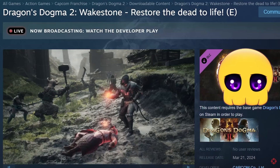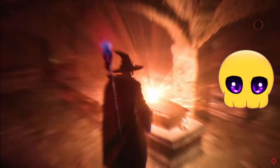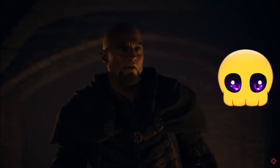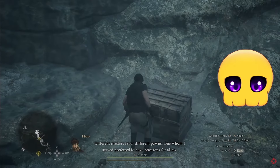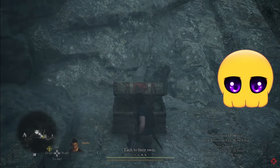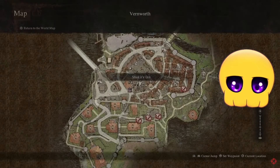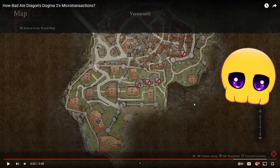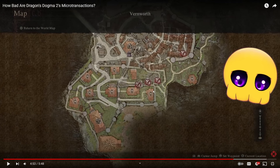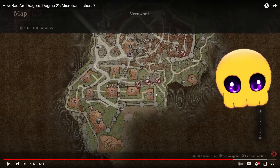Wake stones bring you back to life with full health when you lose all HP, or can resurrect NPCs you've accidentally killed. They're pretty rare and very useful, but the game's auto saves are fairly generous and will put you back at the start of any fight against a tough enemy. You can also find an item called the Demon's Gaze inside Vernworth Castle to ping wake stone shard locations on the map. But once again, the argument isn't do you need to buy these — it's why are these in the game to begin with? It's a slippery slope. We should not be attempting to justify any of this.